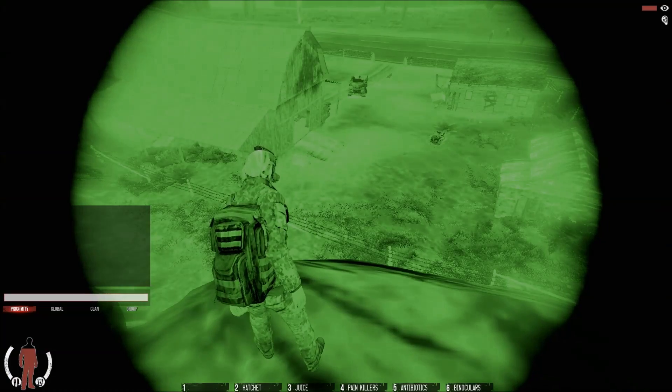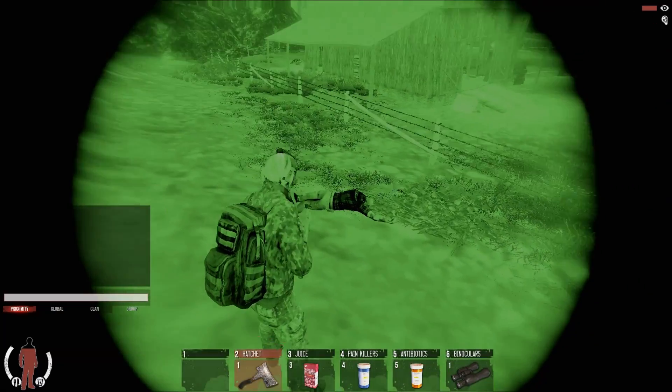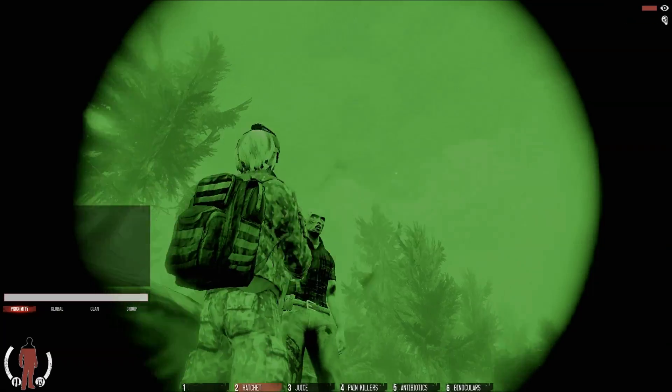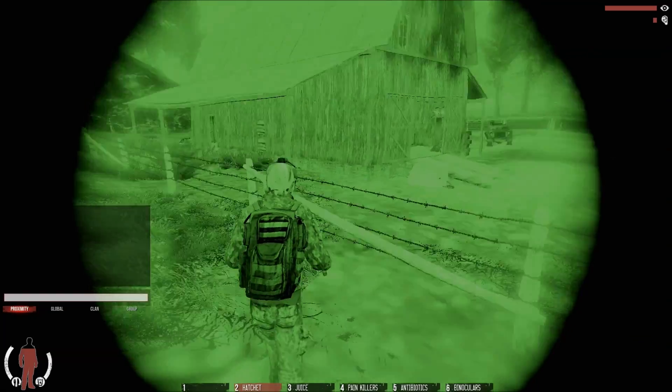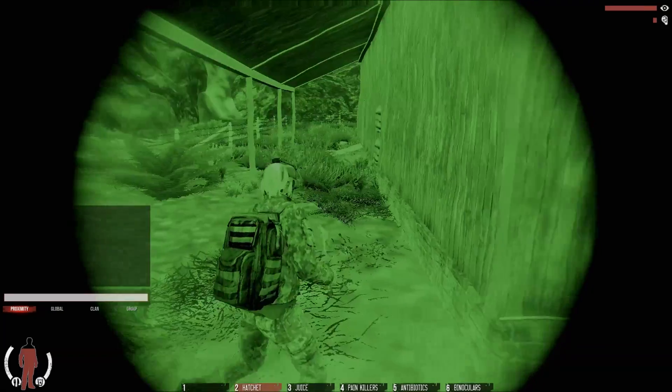I'll turn my night vision on here and then I will jump down. Kill that guy. When I get in here, I'll turn my night vision off so you guys can see all the blue illuminescence around all the loot.